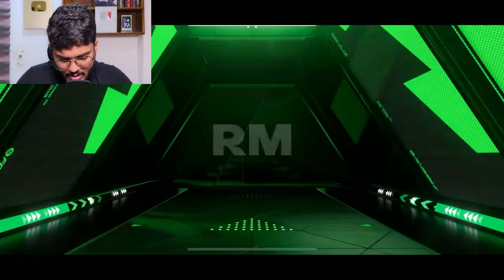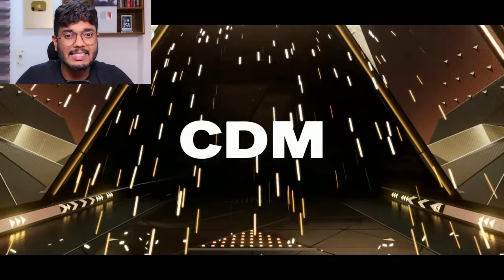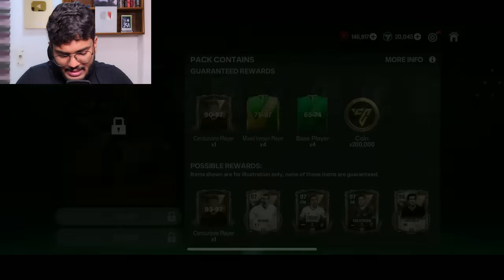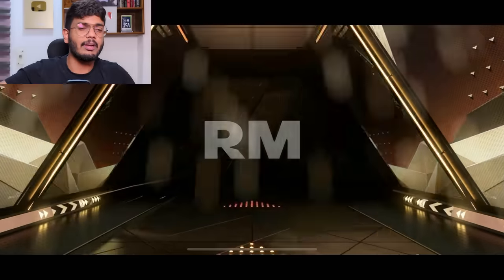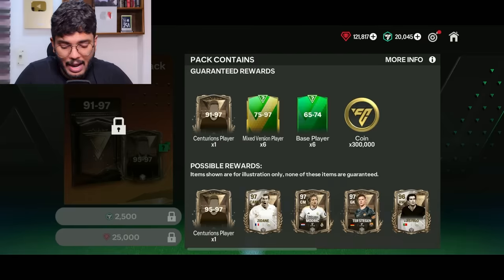Never mind — it's just a normal player, USA right back. Skipping — that's Reyna. The 15,000 master limited pack: Centurions player, Scotland CDM — McGregor, 90-rated CDM. Then the 91 to 97 guaranteed with extra chance of 95 to 97. Here we go — Spain right mid. That is pain, absolute pain.